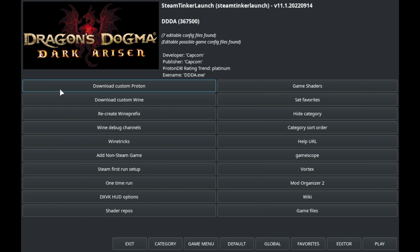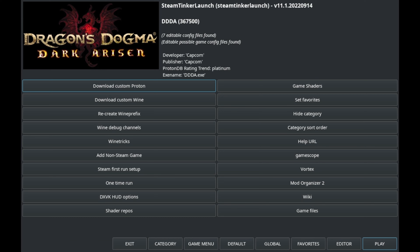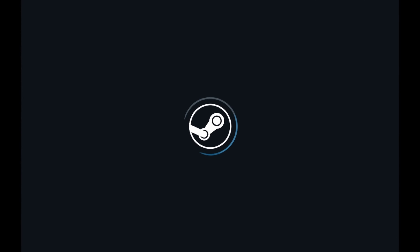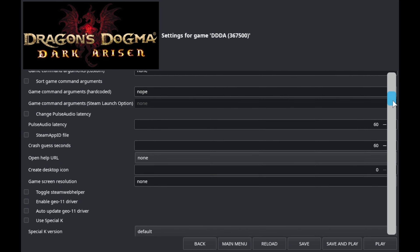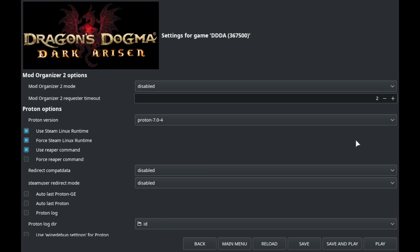While I'm at it, I may as well show you how to download Proton GE using Steam Tinker Launch. Just click on Download Custom Proton, and you'll have the option of downloading your custom Proton version. It defaults to downloading the latest Proton GE. It's worth mentioning that downloading Proton GE this way doesn't make it show up in the main Steam menu — if that's important to you, use Proton Up-QT instead. To set a specific Proton version, click on Game Menu, and once it loads up, scroll down to set your Proton version.